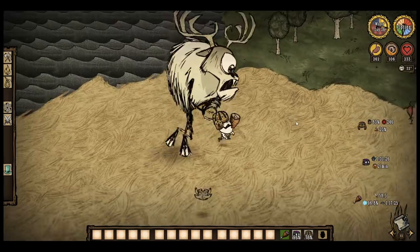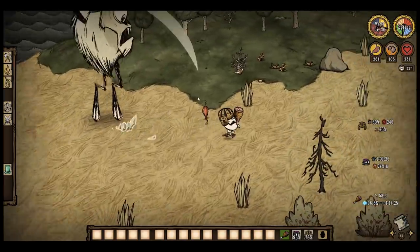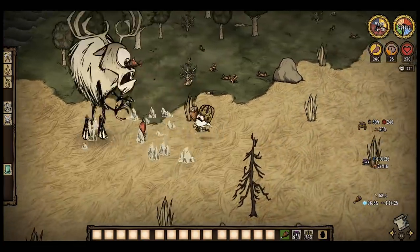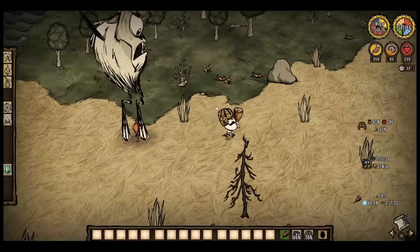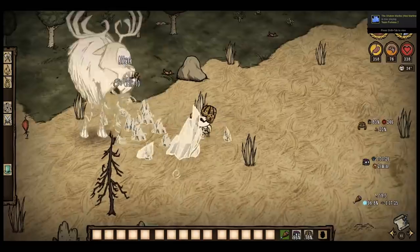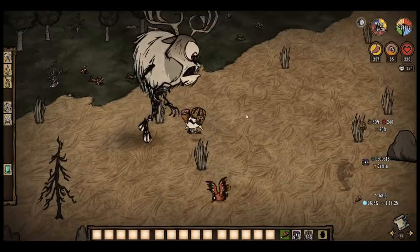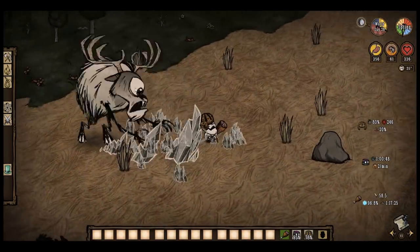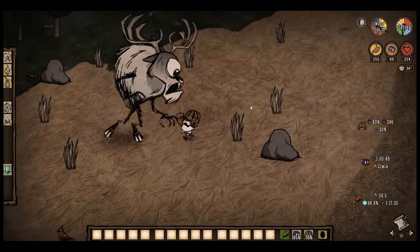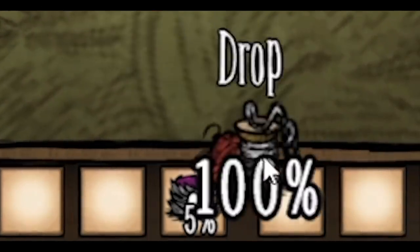If you main Wolfgang, the Belt of Hunger is pretty useful. It makes you need to eat a lot less in mighty form, so you can spend less time eating and more time fighting. Wolfgang only really needs a football helmet or a weapon helmet for max protection, so his chest slot can be used for the Belt of Hunger. In winter, or times when you don't have much food, Wolfgang in his wimpy form only requires 30 hunger a day while wearing the belt, which is like one meatball every two days. However, slurpers — which you need to kill to get slurper pelts to craft the belt — don't respawn, so make sure you repair this item with sewing kits. Sewing restores 2 thirds of its durability, so you only need to repair it every 6 days or so.